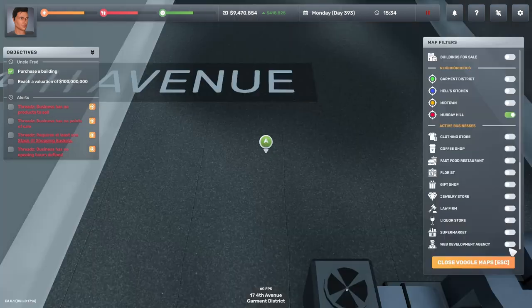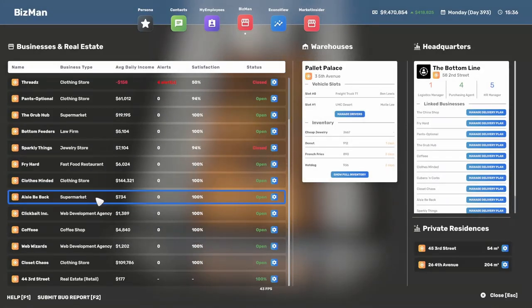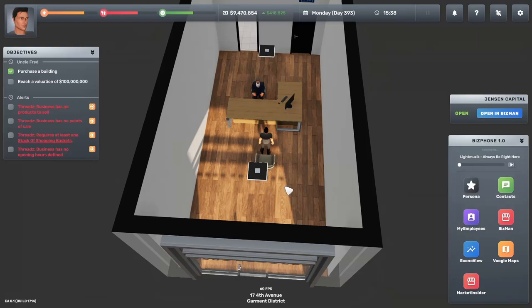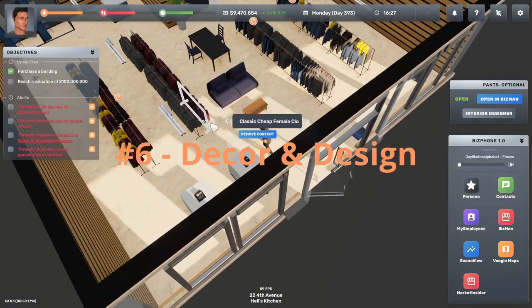You can also buy buildings, but where you buy matters for return. I wouldn't suggest getting buildings in the Garment District or Hell's Kitchen — Midtown and Murray Hill will give a fairly decent return on rental rate per square meter. Hell's Kitchen and Garment District have pretty low incomes. I have one building making only 177 a day at 0.24 per square meter, whereas bigger buildings in the Midtown area are over two dollars per square meter per day.